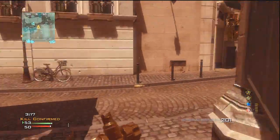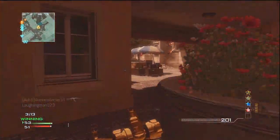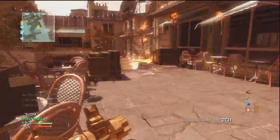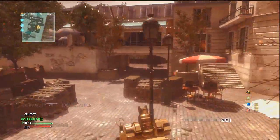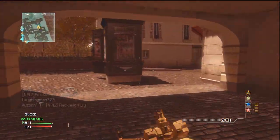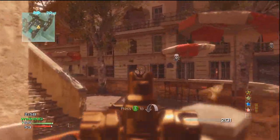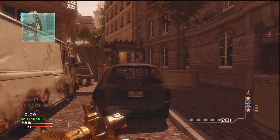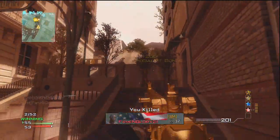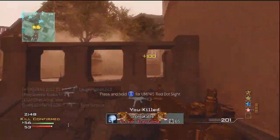I definitely wouldn't recommend going into this building right here — I never go into that building because there's just so many people that group in it and hide out. I'm not going to go down that street; I'm going to stay to the outside of the map and try to isolate their spawn straight down here. Based off the position of my teammates, I'm pretty sure they're going to be spawning down there and I'm going to try to cut them off as they come up the staircase. Sure enough, I'm right.